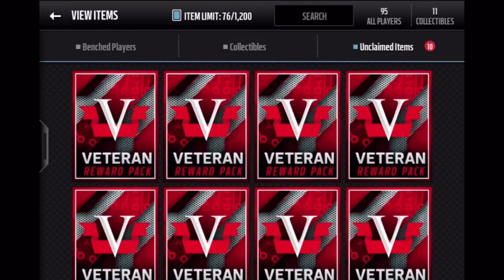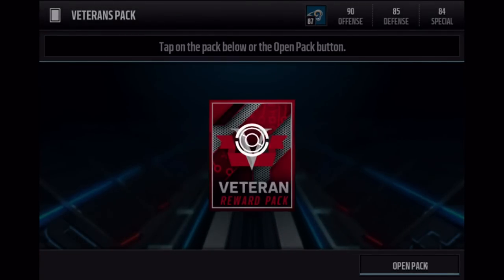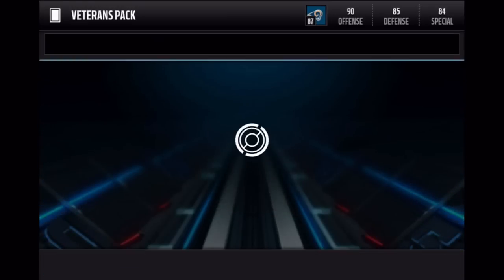Maybe some cool coin collectibles — we'll have to see though guys. We have 10 of them to open and let's go ahead and get this started. I'm not entirely sure what exactly you can get but hoping to get something cool, something decent. In this first pack guys, we're gonna get a bronze trophy.